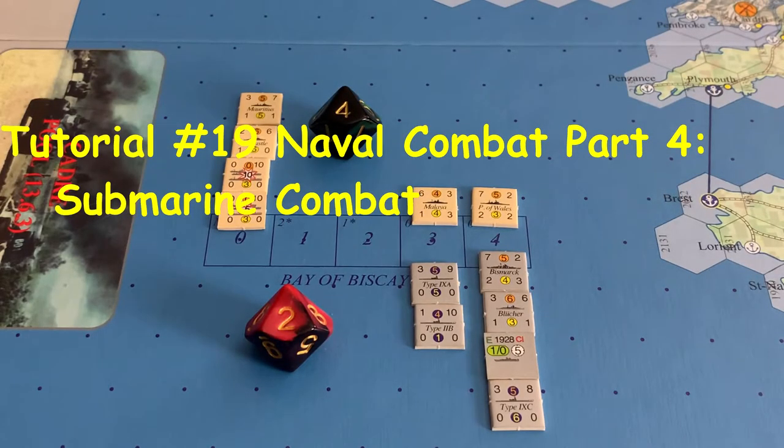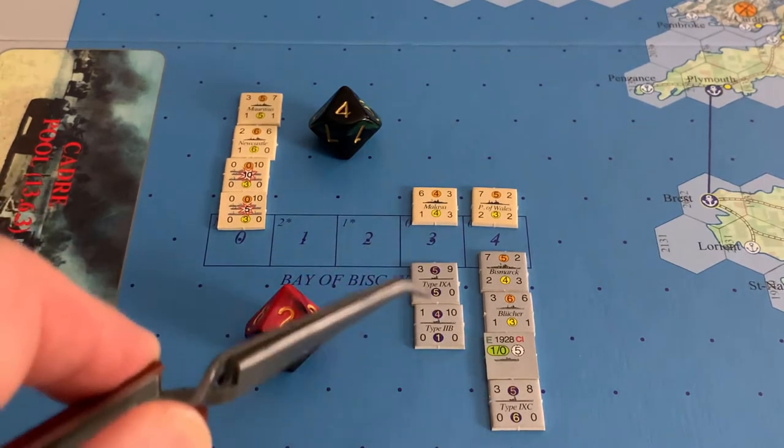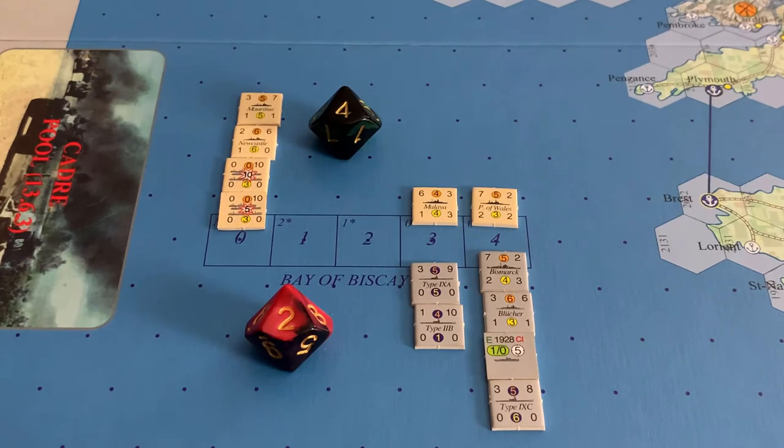The third and final type of naval combat is submarine combat. This requires you to have submarines and your opponent to have convoy points present in the sea zone in order to select this option. It works exactly like a surface combat with the following exceptions: the sub player includes only their submarines when calculating attack factors, and you use the sub and ASW line of the naval combat chart rather than the surface anti-air and surface lines.